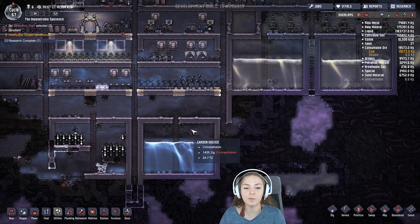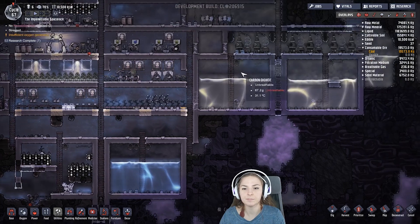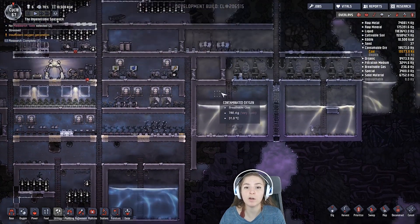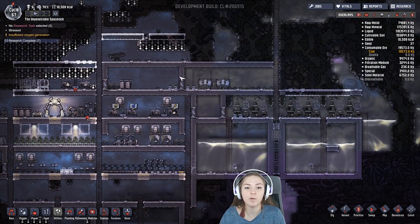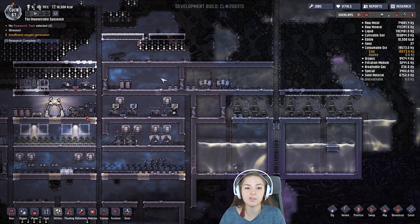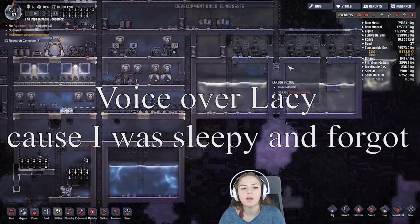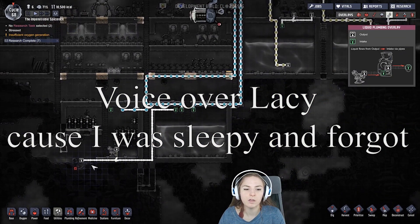I like to keep my water all separated in reservoirs like this. Here's my clean water and here's my contaminated water. Since contaminated water puts off contaminated oxygen, you need to make sure you have some type of wall between it and the oxygenated area that you live in. Also keep your clean water reservoir entrances away from your main ladder so contaminated water can't run into them.